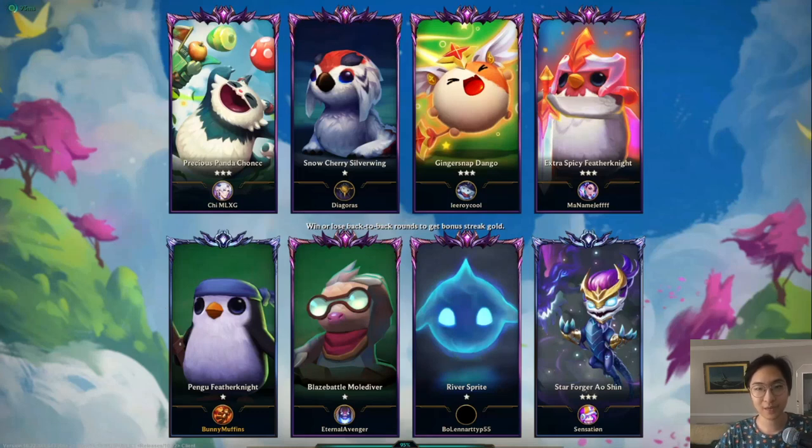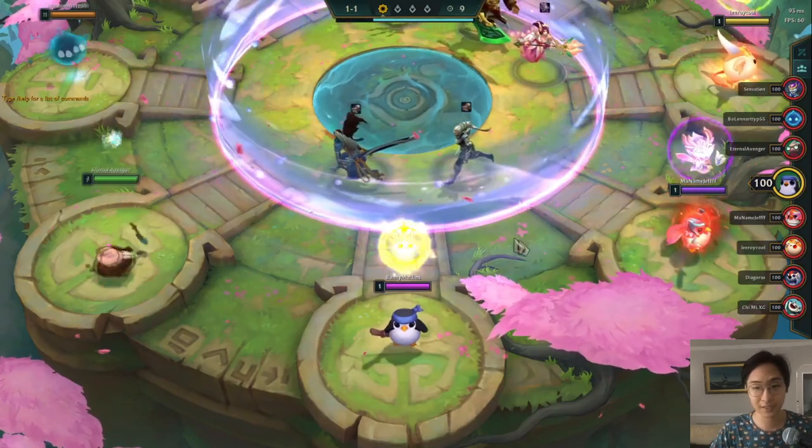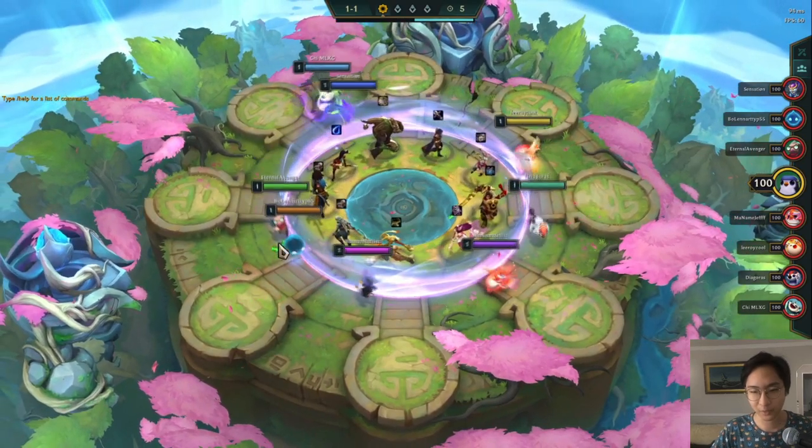Hey what's going on guys, this is Bunny Muffins, I'm a former Challenger player. We just released a video about how to get to Diamond, and after that people were wondering how to take it to the next step — how to get to Master. So I recorded three games for you guys to go over how to play: leveling, economy, unit choices, composition choices, and how to play flexibly, because we're going to be playing a lot of different compositions today.